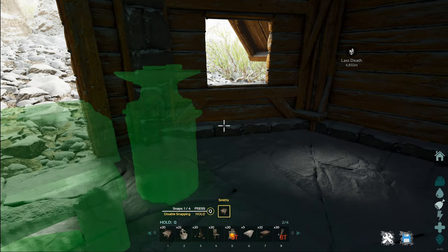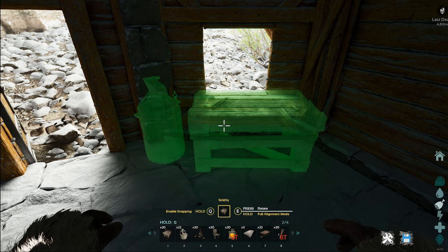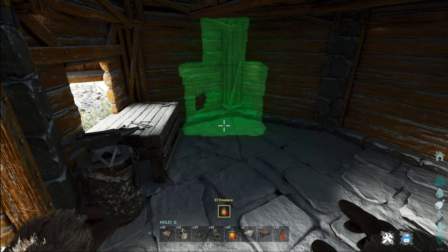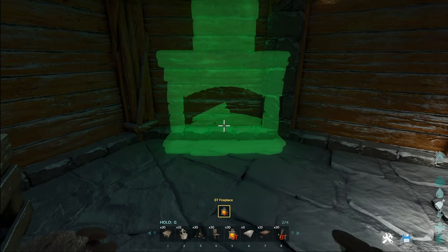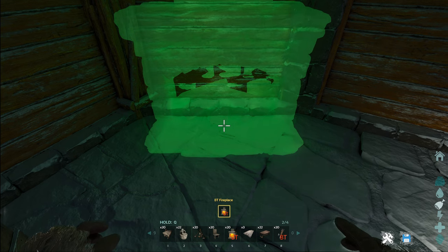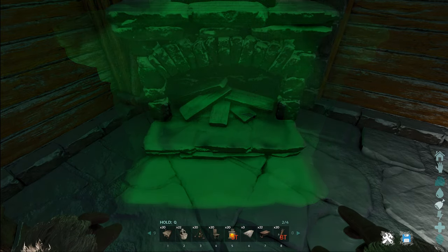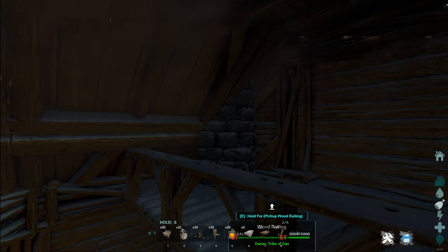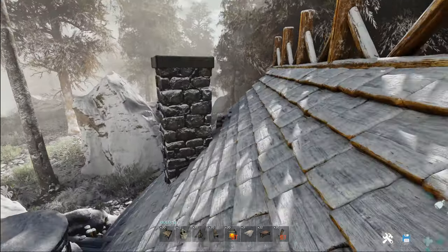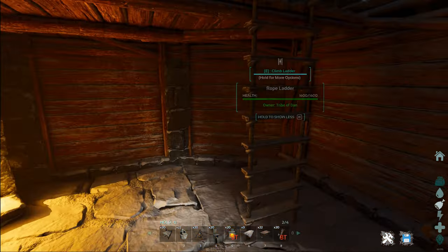Now we can work on the interior pieces. First, put a smithy over here — full alignment mode is fine, just disable the snapping. Next we'll do a fireplace. I do have a mod but the fireplace shape is exactly the same, so go ahead and place it in free place mode until the wall behind is no longer visible through the hologram — as soon as you see it all green, place it down. That's going to pass through the platform we placed and also out of the roof, giving you a nice proper chimney. The mod version doesn't need any fuel so you can light it without putting wood in, but the model is identical to vanilla.